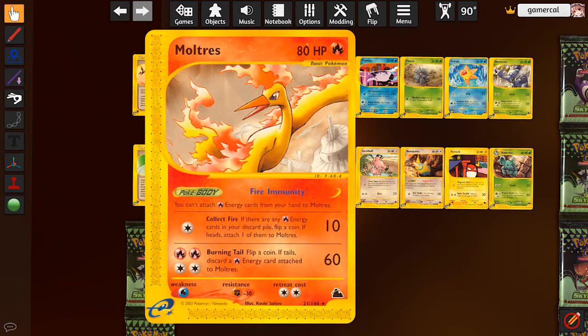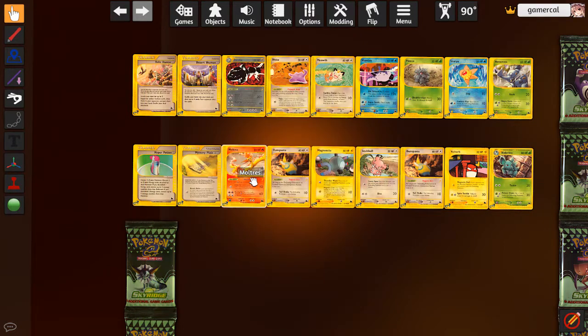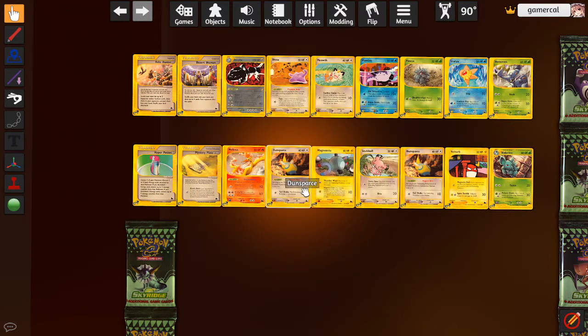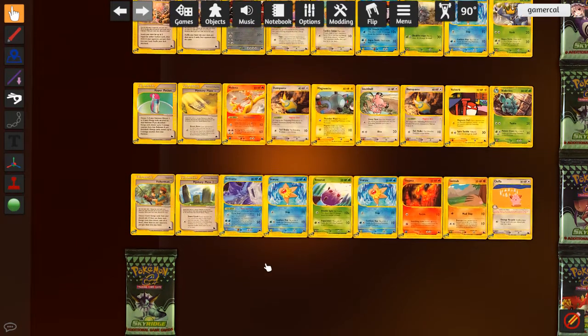Moltres - you can't attach fire energy directly from your hand to this, which is stupid. Its first attack can, if you flip heads, let you get fire energy from the discard. Then Burning Tail for four energy: 60 damage and discard a fire attached to Moltres if you flip tails. Just no. The Articuno: you can't attach from your hand to this thing either. Ice Cyclone is a worse Blizzard - if you flip heads it does 10 to each of your opponent's bench Pokemon, but if you flip tails it does 10 to each of your own Pokemon in play, including itself.